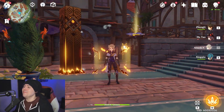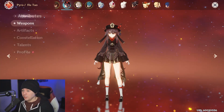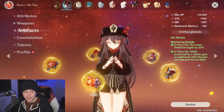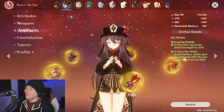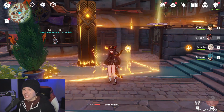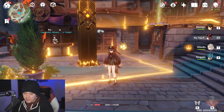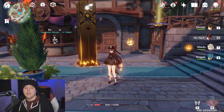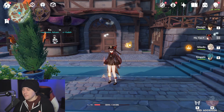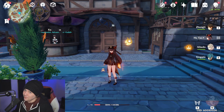On top of that, if you also wear a set that boosts shield strength effectiveness like Retracing Bolide, you can get up to 80% shield strength increase - making you a wall even on a glass-cannon character like Hu Tao, giving her real survivability. Zhongli and Albedo are definitely in the playbook. Fischl is also a strong candidate since Oz is out there doing damage that counts as the elemental skill, giving 20% attack up to your entire team including herself - and she has near 100% uptime.